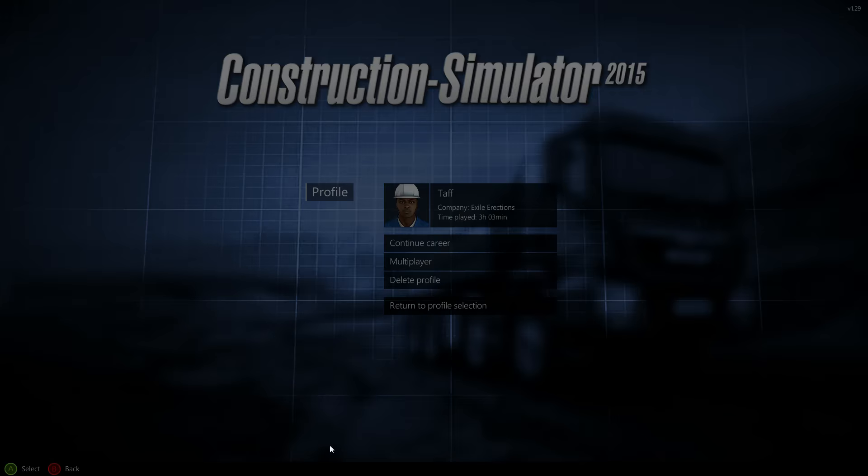We need bricks - stage two is to get roof tiles and insulation. So we need to get the truck and head down to the materials trader and get loads of stuff. Okay, let's jump in the truck and sort the camera out.